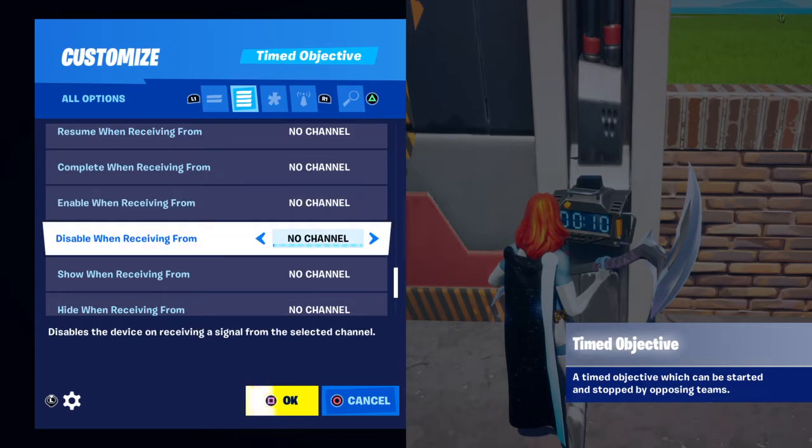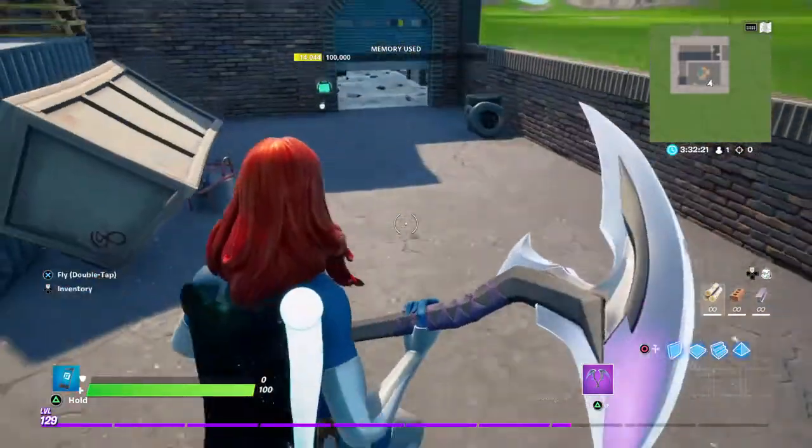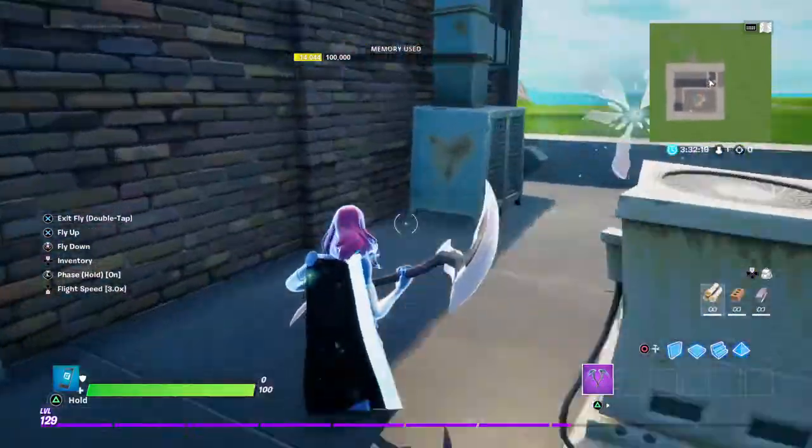Find where it says Enable Receiving From. Set Disable Receiving From Channel 99. And Enable Receiving From Channel 5.